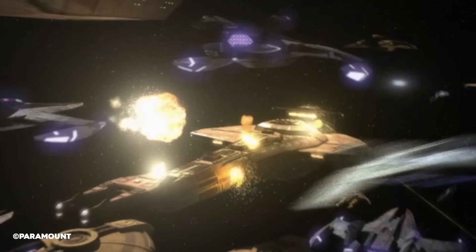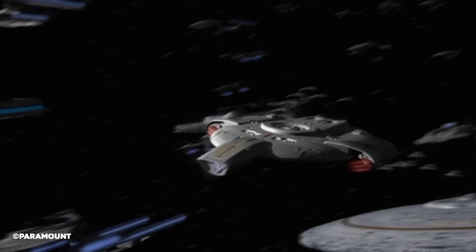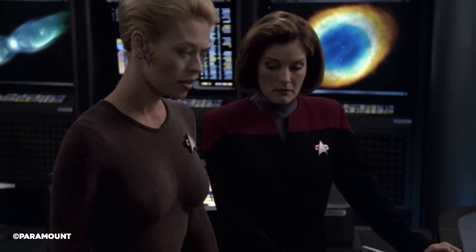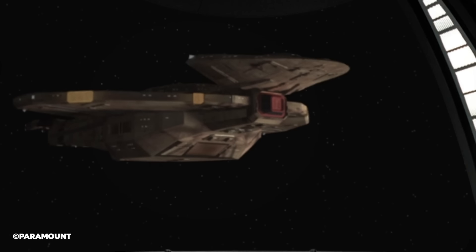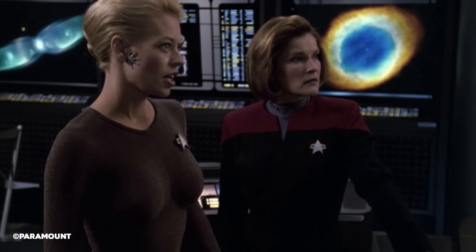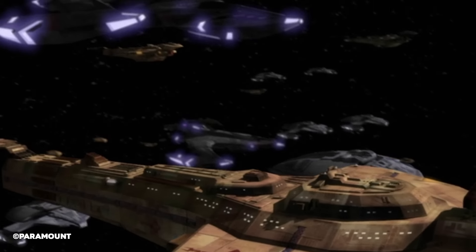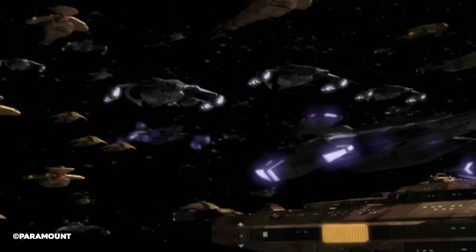May I suggest a vessel to which I had the same reaction on my first encounter with it, as reportedly the TMP staff had when they first read about the V'ger entity: 'Look out, flying turd.' That's right — we are learning today about the Galor-class warship. This cruiser was a primary ship used by the Cardassians during their engagements in the 24th century.